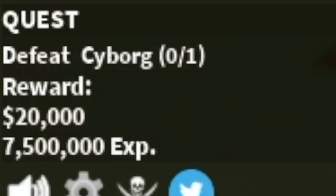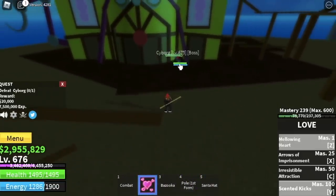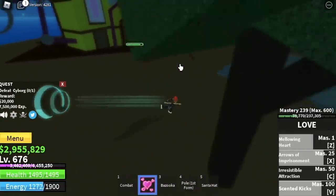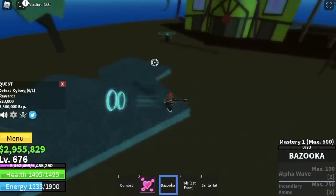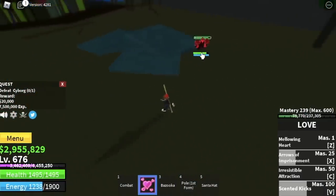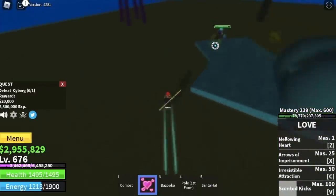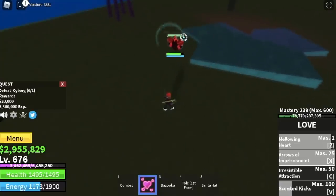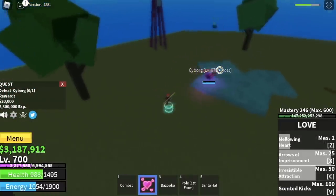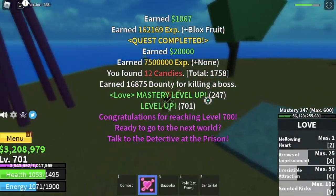We're going to start with the Cyborg. Again, only mini bosses. Use your skills — don't use all of them at once. Dodge, wait for him to attack, then use your cannon or one of your skills. Use your skills and then wait for it to attack and dodge. The goal here is to reach level 700. After that, you will be unlocking a quest and this quest will ask you to go to the prison.